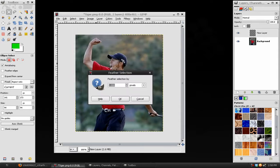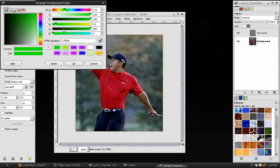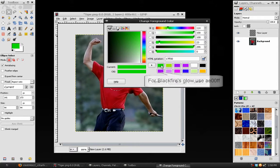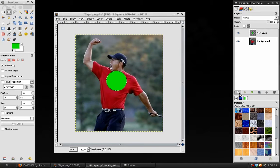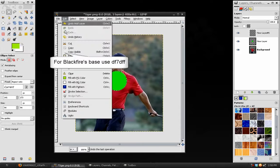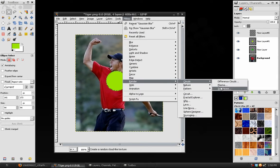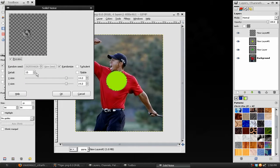Go to Select > Feather and feather the edge by five pixels. Now take this layer and fill it with a green color — I'm going to use 17FF00. Make a new layer above that and fill it with a lighter green color, A5FF00. Make another new layer, go to Filters > Render > Clouds > Solid Noise. Check the Randomize option, set the details around seven or eight, and increase the X and Y size — somewhere between 10 and 12 will work best, keeping them equal.